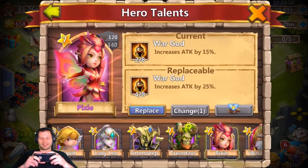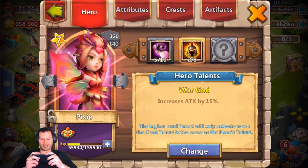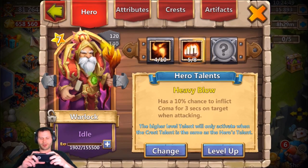I did just recently roll on my last talent refresh a four-of-eight War God. I wish that was five-of-eight — I'd throw it on my Warlock, but since it's four-of-eight I might honestly throw it on my Pixie. I also have a four-of-ten Warlock with five-of-eight Heavy Blow, which I do want to change to War God eventually.